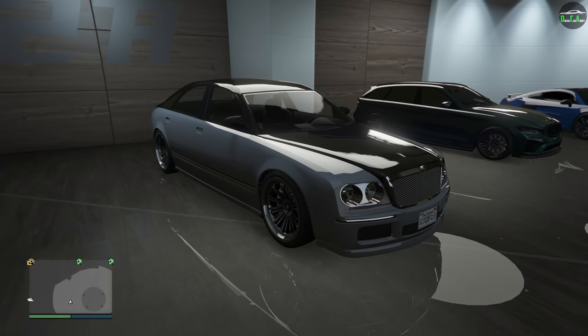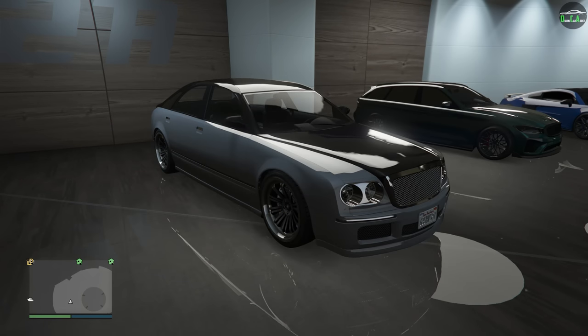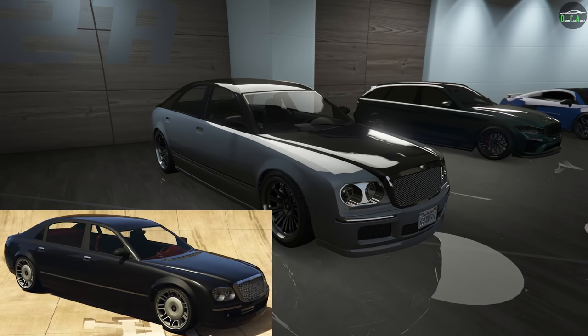Right out of the gate, this vehicle basically has no visual customization, which is a bit unfortunate, but it sort of makes sense considering it's a sedan from 2015. The Cognoscenti name was first introduced in GTA 4, and it was also featured in Chinatown Wars as well. The one from GTA 4 is almost identical to the one we have in GTA 5. There is also a normal Cognoscenti in-game, which is basically just a longer wheelbase version of this one, and it's a bit slower.